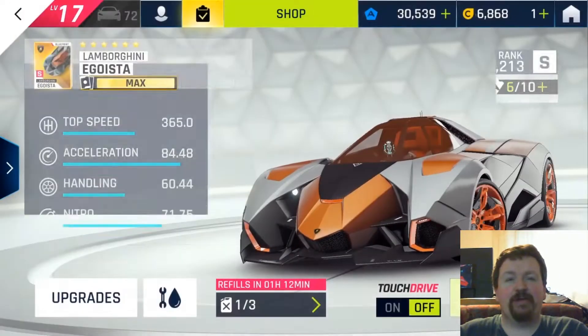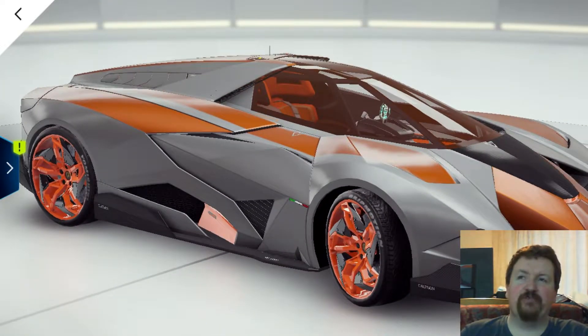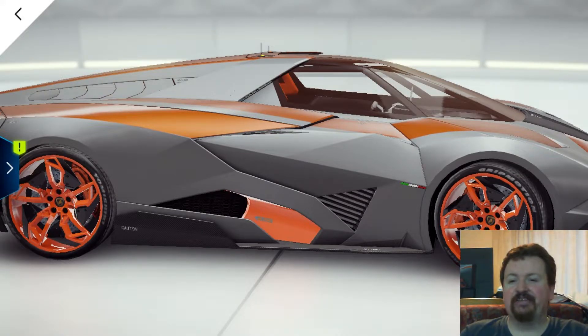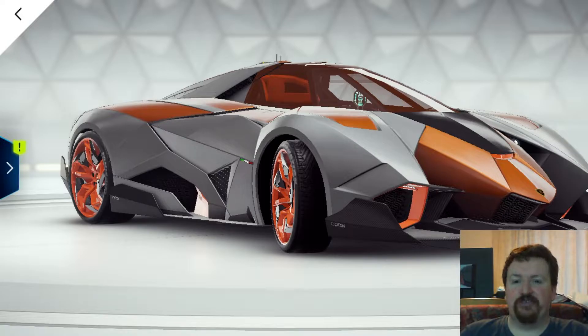My version of the Egoista is max blueprinted at around 4100 rating. I have another video that compares a 3000-rated and a 4000-rated Porsche over the exact same track — I'll put a link in the description. Basically, the difference over a two-minute race with that Porsche was about three seconds. So even though this car is 4100 rated, if you've got it around 3.1 to 3.3k you should be able to nail that 1:33 time and get yourself some tokens.